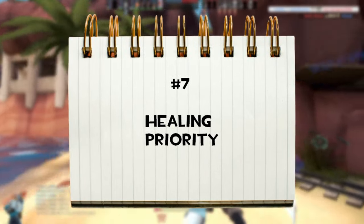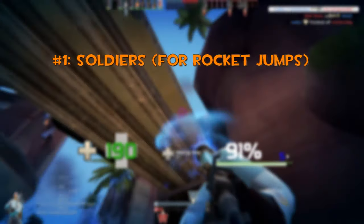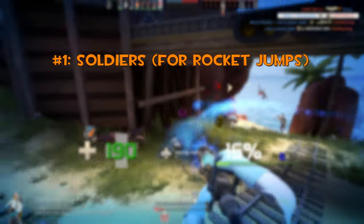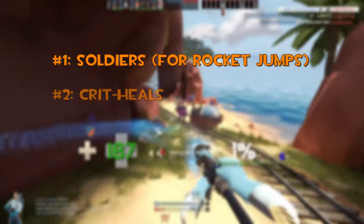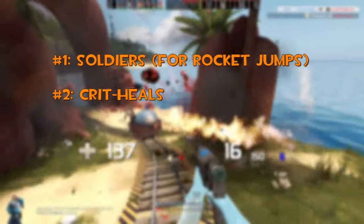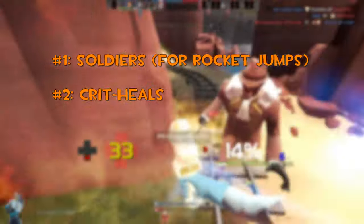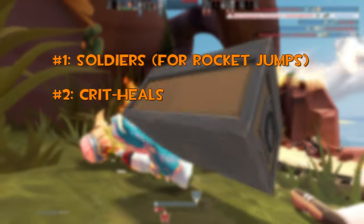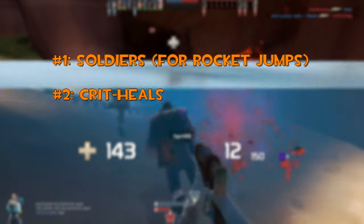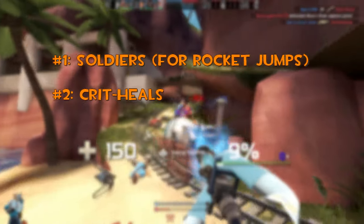Number four: healing priority. Overheal soldiers first, because they will rocket jump — it's better to rocket jump with 300 HP instead of 200. Your priority number two are crit heals. You heal so fast that you can switch quickly between teammates that have crit heals available. Keep in mind that it is a lot better with a medigun that can properly overheal, like stock or Kritzkrieg. With crit heals, you can put teammates so fast to 150% HP that crit heals even have priority over other teammates, no matter if they are hurt or not.